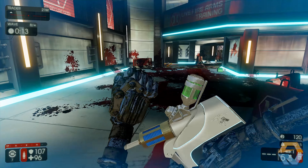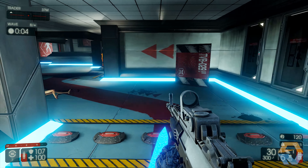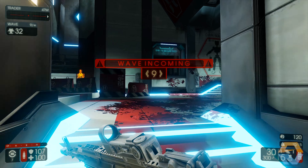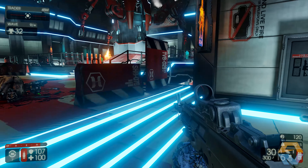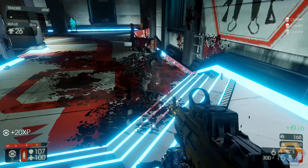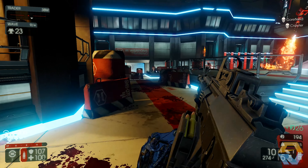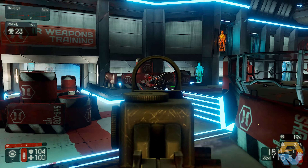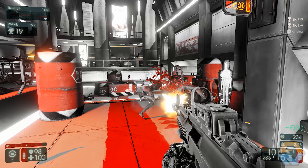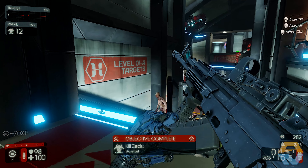Of course there's another ammo box. Let's heal up. Right, last call for guns and bullets. We're good. Wave nine. We've got 30 Zs in this wave. Sounds like Scrake. Buzz off. And cloakers. Objective complete — go fast. Nice.